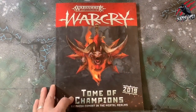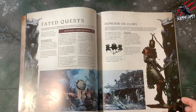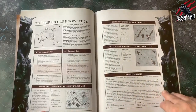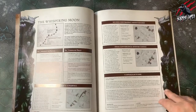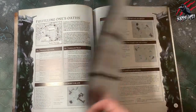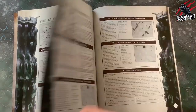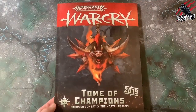We also have the Tome of Champions 2019, and again we have a section on Fated Quests, but this time it's going to have eight — so there's going to be a lot more to play. This is going to include terrain from all different terrain sets: from the original set, the Catacombs, and some of the expansions. These eight Fated Quests are all going to be able to be played by any warband from any Alliance.